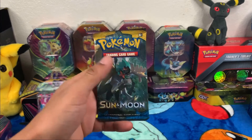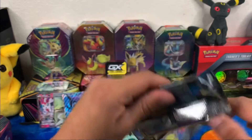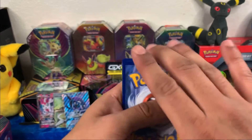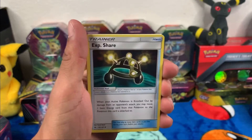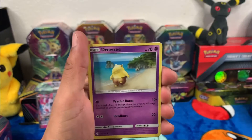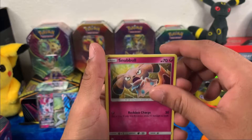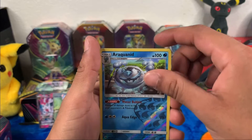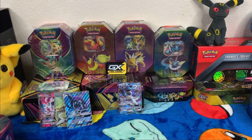Going into my next Sun and Moon base set pack. Psychic energy, Wishiwashi, Alolan Raticate, XP Share, Drowzee, Cutiefly, Makuhita, Snubbull, Alolan Rattata, Araquanid — I don't know how to say that — reverse holo, and a Parasect non-holo rare. Hopefully I get some last-pack luck with this Evolutions pack.